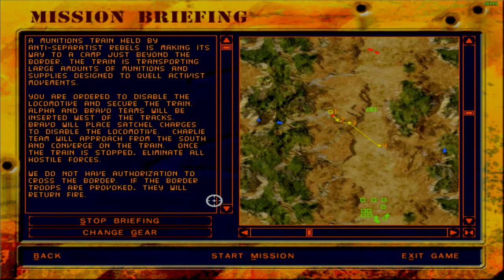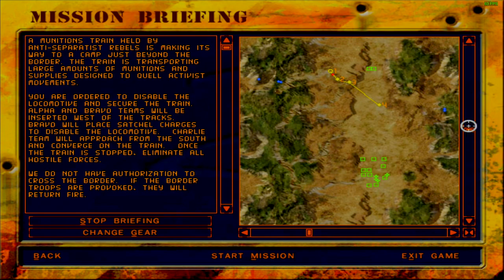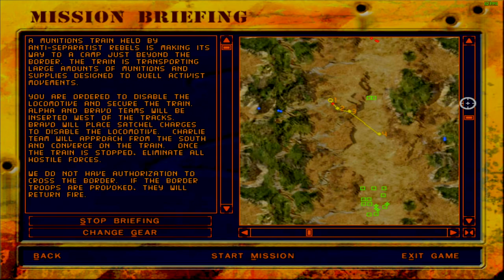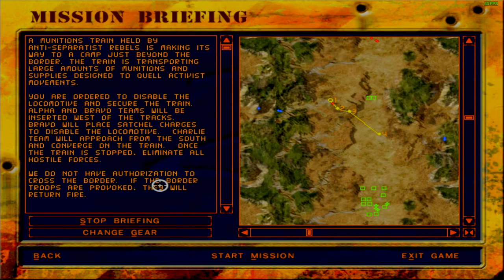A munitions train held by anti-separatist rebels is making its way to a camp just beyond the border. The train is transporting large amounts of munitions and supplies designed to quell activist movements. You are ordered to disable the locomotive and secure the train. Alpha and Bravo teams will be inserted west of the tracks. Bravo will place satchel charges to disable the locomotive. Charlie team will approach from the south and converge on the train. Once the train is stopped, eliminate all hostile forces. We do not have authorization to cross the border. If the border troops are provoked, they will return fire.